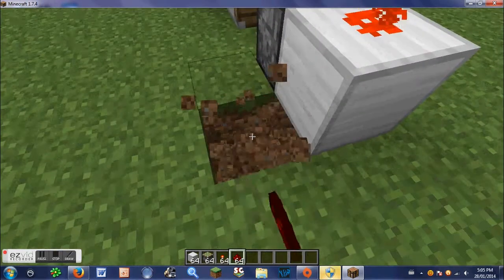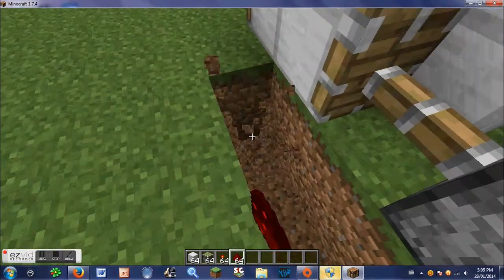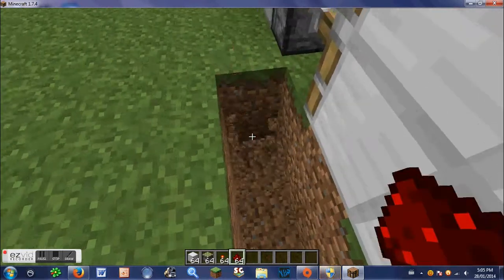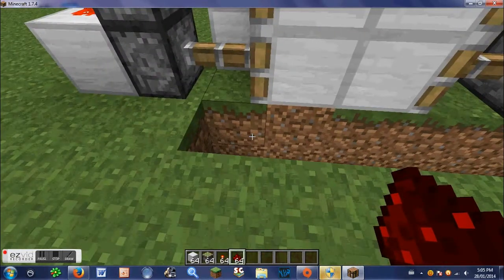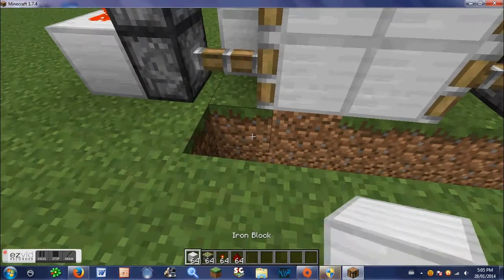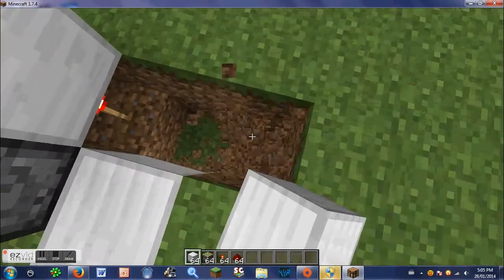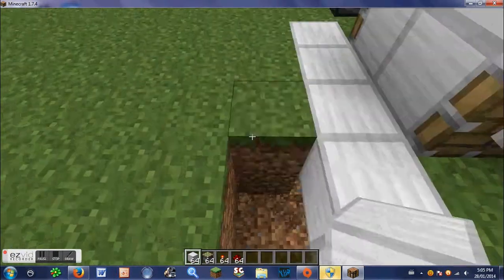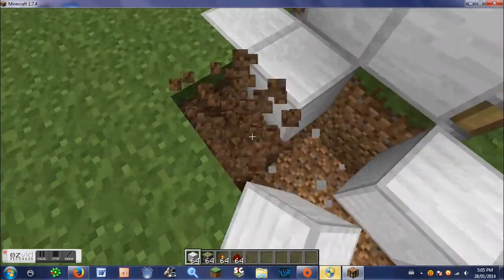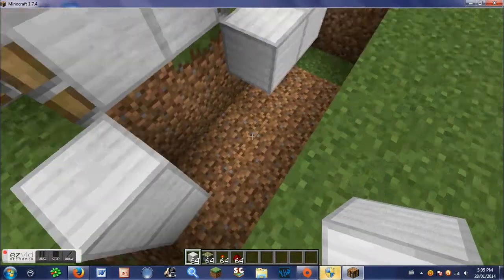You're going to dig a trench around your sliding doors. Don't do it right up against the door — do it one block out. Go one block out and then have it going in like that.